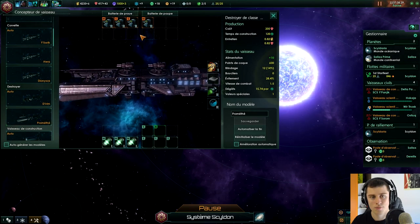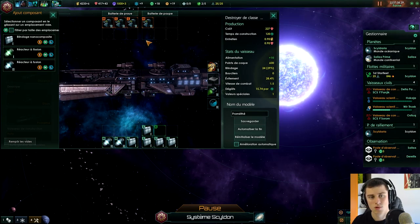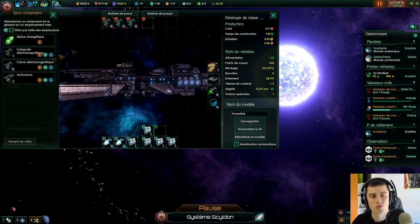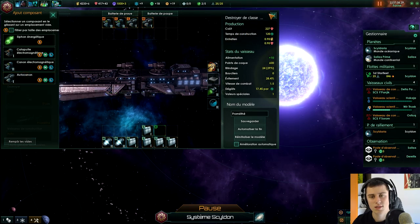Maintenant, le Destroyer. On a peut-être des trucs à rajouter, genre... Masse de blindage, ce qui augmente les points de coque. En plus 15 de dégâts, je vais regarder ce qu'il se passe si j'enlève un petit peu et que je mets autre chose. On va essayer de mettre 2-2. Ça va me coûter beaucoup plus cher, mais ça peut être bien. On va sauvegarder.